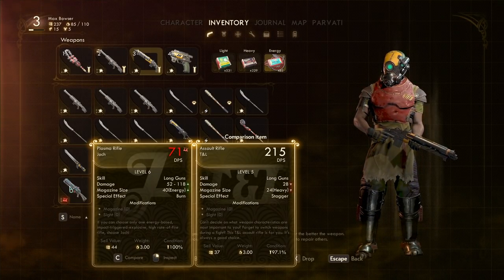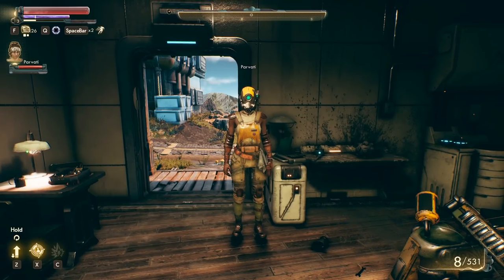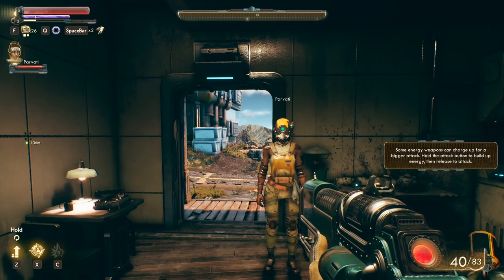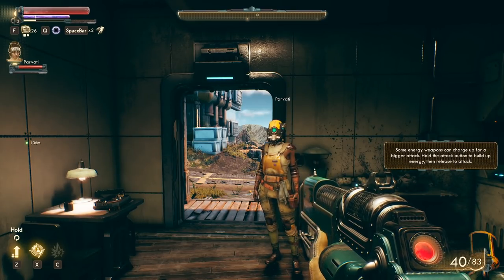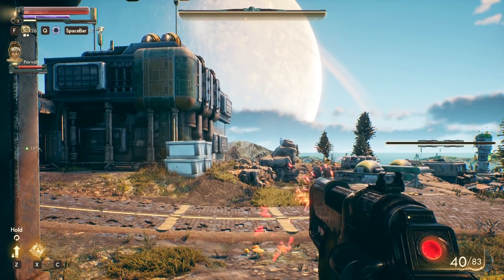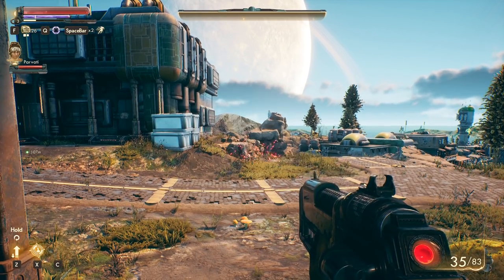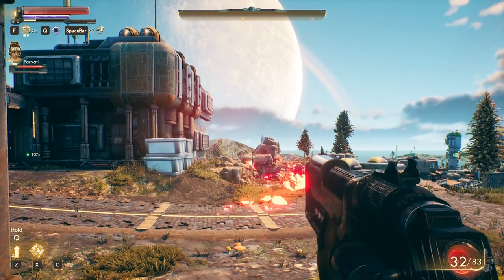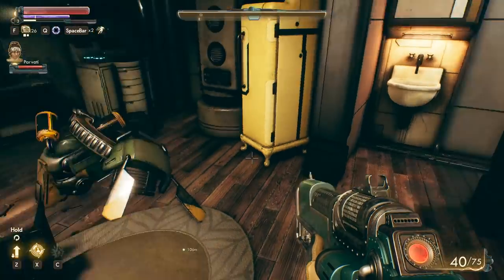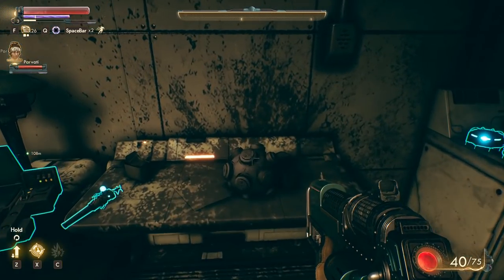Some energy weapons can charge up for a bigger attack — hold the attack button to build up energy and then release it to attack. Maybe that's why it has a damage range. It definitely shoots slower than the assault rifle, but I'm gonna have to check it out. A combat drone got wasted apparently.